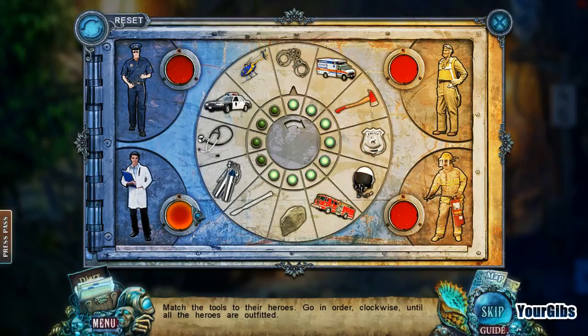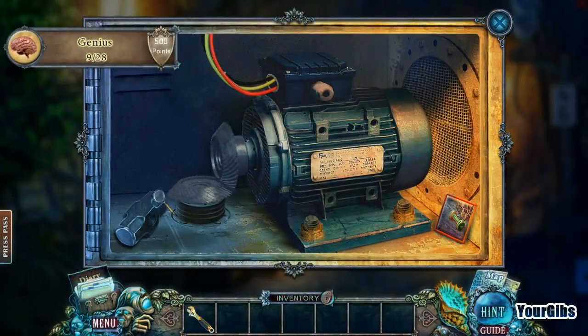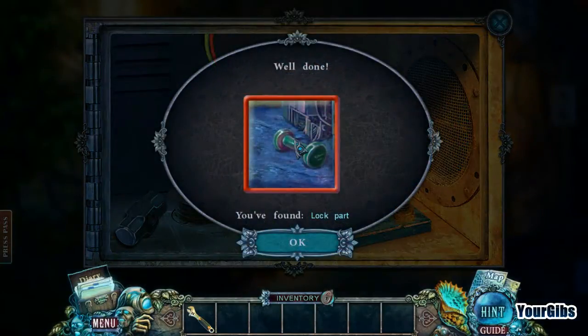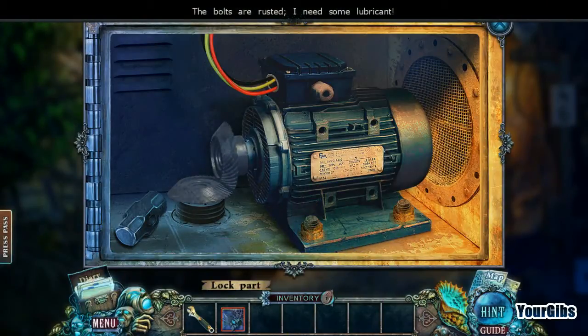Oxygen — yay! Look at this, I have nothing to swing the hammer with. We found a lock part. Oh, I can totally take this off this engine here — but the bolts are rusted. That's unfortunate.